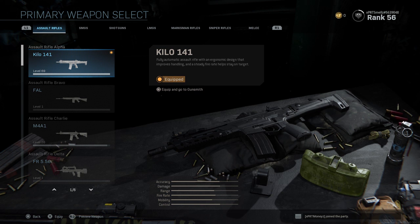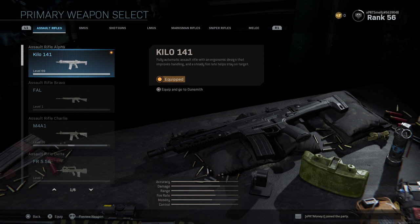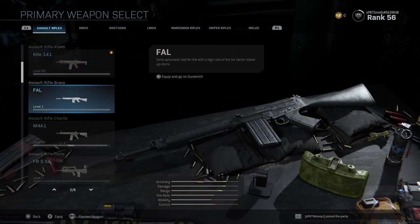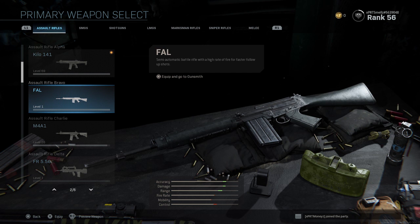So the Kilo 141, my favorite gun in the game. It's level 69 — a very, very good gun to start out with. I do recommend using the Kilo until you unlock the M4A1. The FAL is actually not a very bad gun either. We have 8 assault rifles at release. I have not used the FAL yet, but I've seen people use it and it's not bad — it's actually automatic instead of semi-automatic like in other Call of Duties.